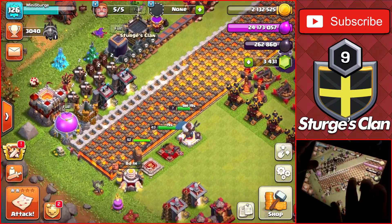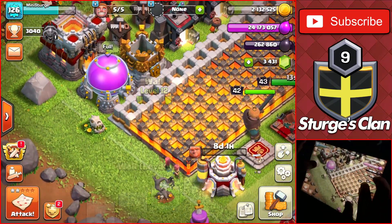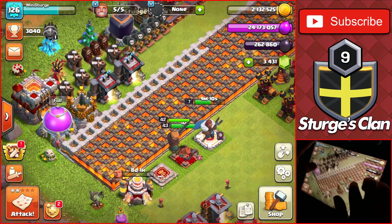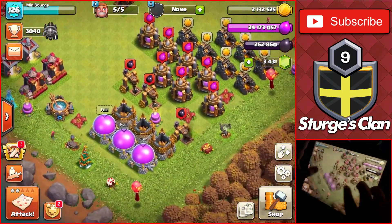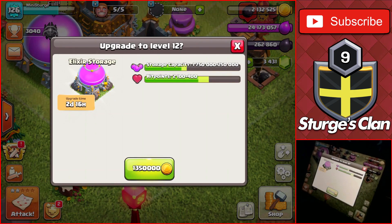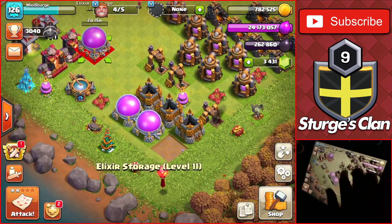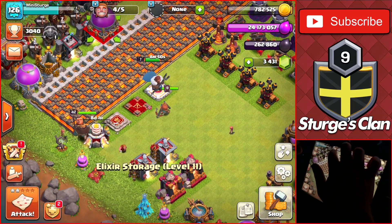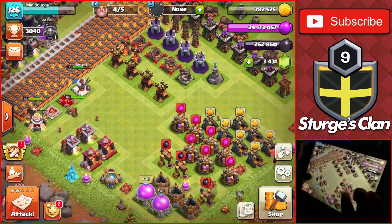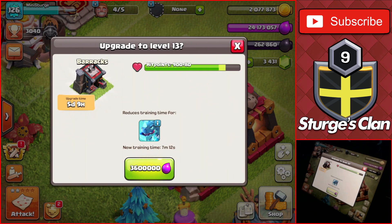We upgraded around 15 walls which is a decent amount. Now heading over to the elixir storage - the final gold upgrade of the day - up to level 12 for 1.35 million gold with a two and a half day build time. That's the second elixir storage up to max level. Moving that over to the max side of the base. Next up for elixir upgrades: the third barrack up to max level at level 13 for 3.6 million in a five day build time.